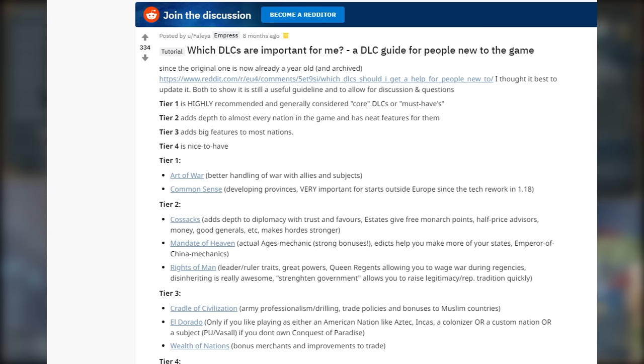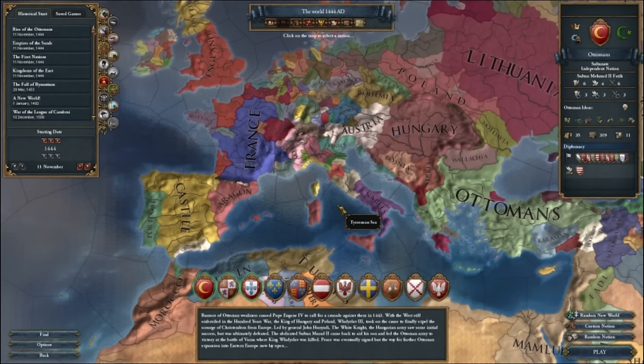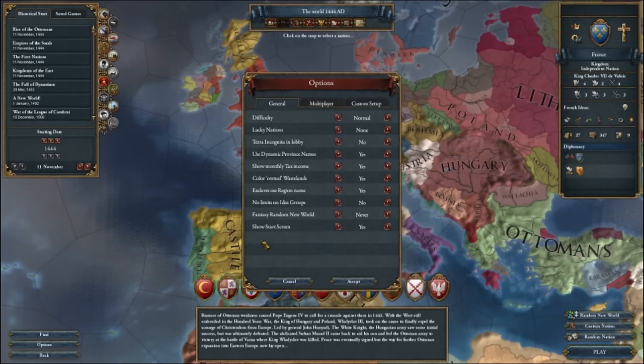As a final note before we start, I'm playing with the DLC that's on screen. If you're considering buying DLC, there is a Reddit post on what is recommended to get — a link is in the description. For this tutorial, I'll pick France. You can check the difficulty by going to Options. It might be a suggestion to pick Easy for your first game, but I don't really think it's necessary and would go for Normal. We can now click Play.